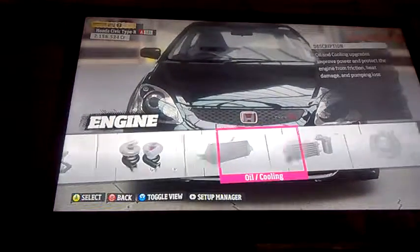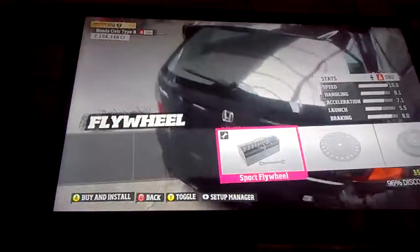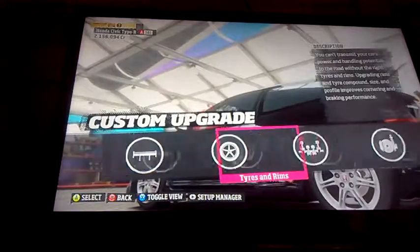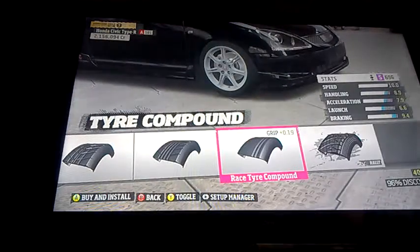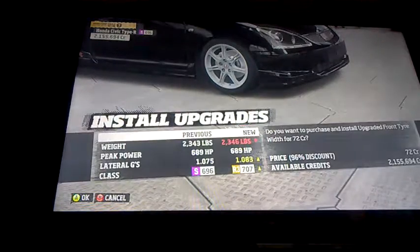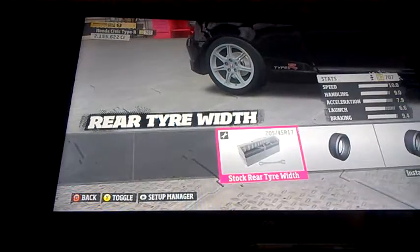Race intercooler. And we will go for a race flywheel as well. And now this is the biggest part — we will go for the wheels and tyres. Tyres we go for race ones obviously. Tyre width is important.